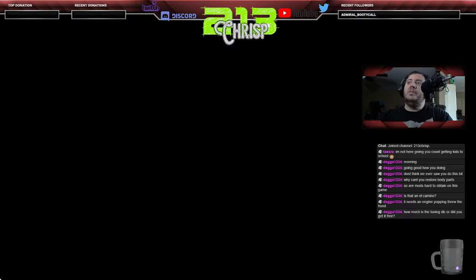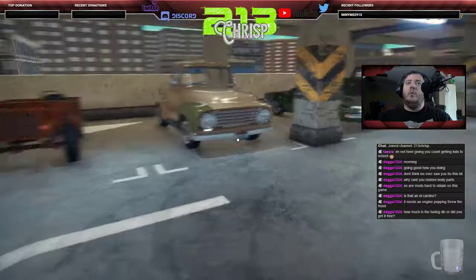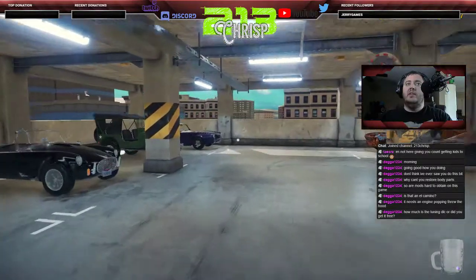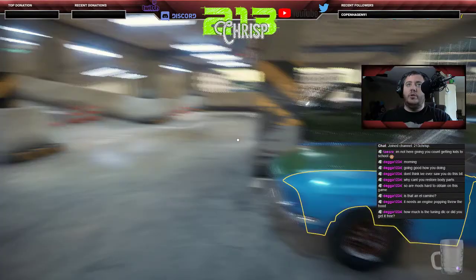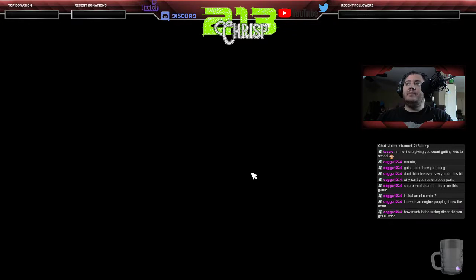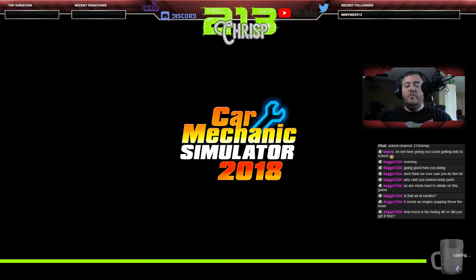The paint booth lets you restore paint and everything else, and the Tuning DLC adds the dyno room. You do have to download the Tuning DLC through Steam, but it's still free. Even though it's a DLC it's included in the regular Car Mechanic Simulator package — you just have to reach level 30 to unlock the dyno room.